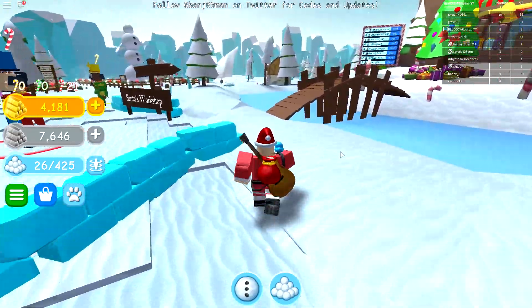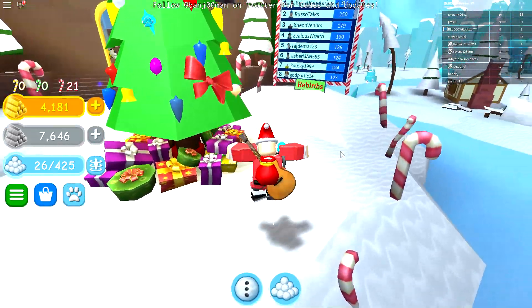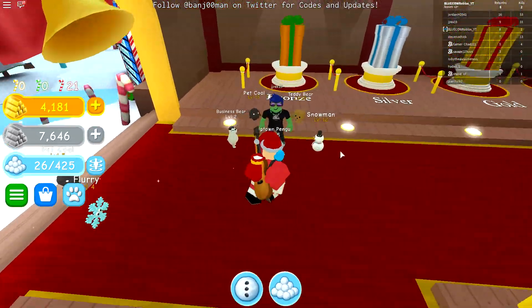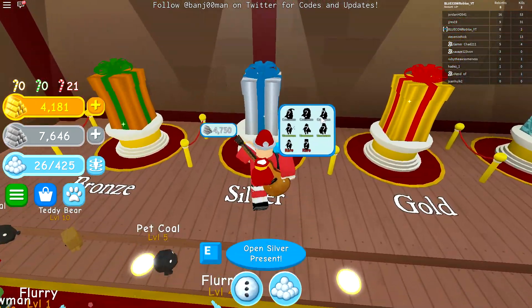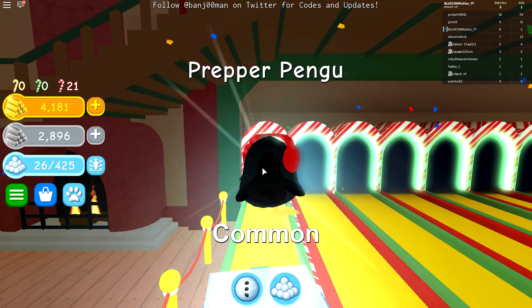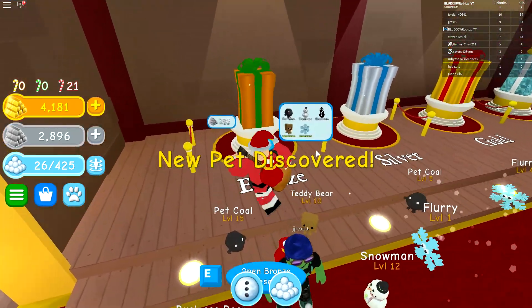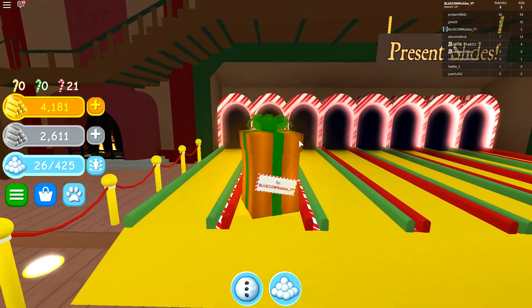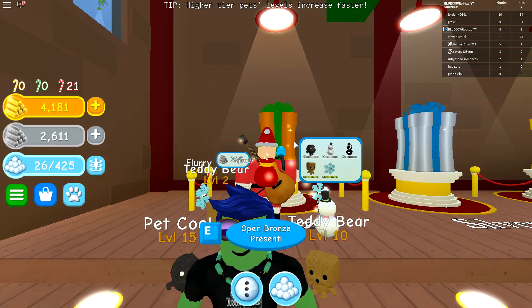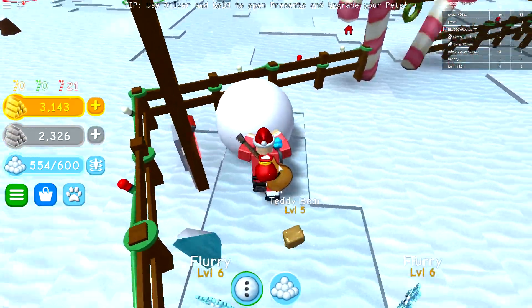I've been playing quite a bit and what I'm gonna do is buy the next tier of pet and see what we get. This guy looks pretty stacked. It's gonna be a Pangu — okay, these guys aren't great. We're gonna spend a few more on these hopefully. We get more Flurries — that's exactly what I wanted!